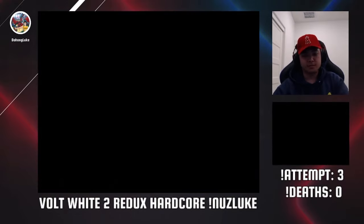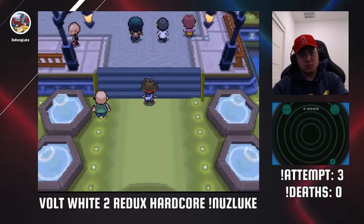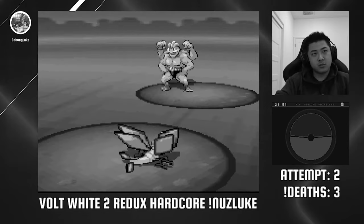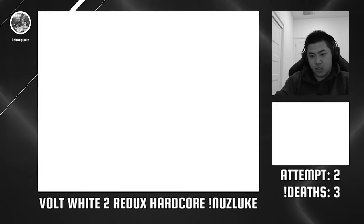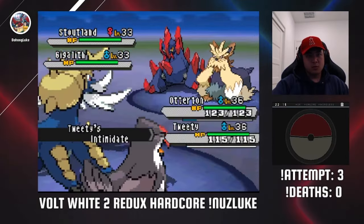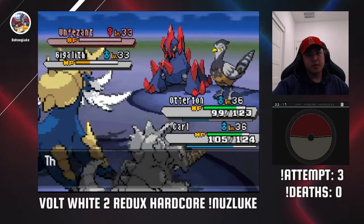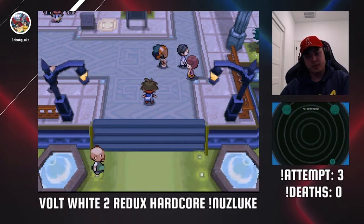Moving along, we meet Colress the Team Plasma leader for the first time, and then I make my way up to Nimbasa City, where one of the custom boss fights of this game takes place — against Lenora and her husband Hawes. I actually lost one of my attempts here because I didn't know the battle was instant and was not very prepared at all. They use a pretty spicy strategy, utilizing Sandstream Gigalith paired with Sand Rush Stoutland and Unfezant with Tailwind. This time I used a different strat where I took down Lenora's side first, as the Gigalith is not a major offensive threat. It always feels good to learn from previous attempts and overcome a fight that you wiped to in the past.